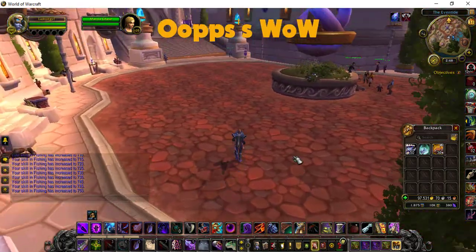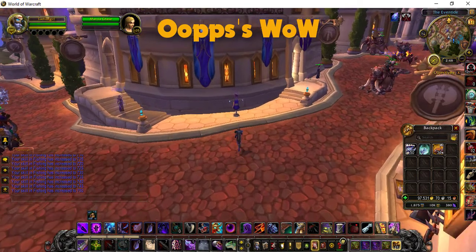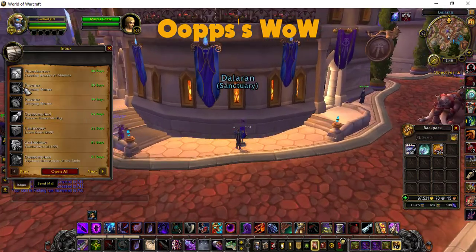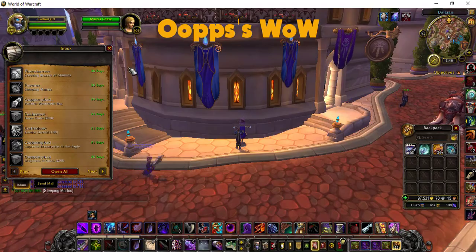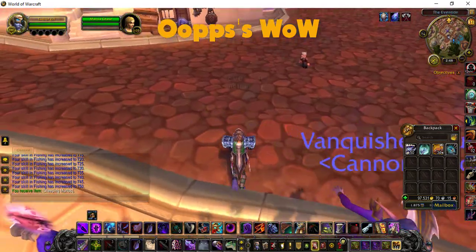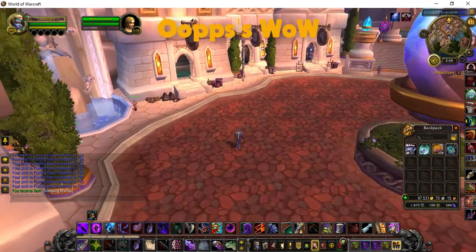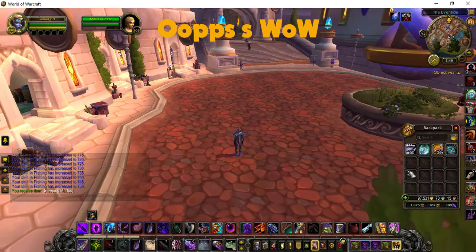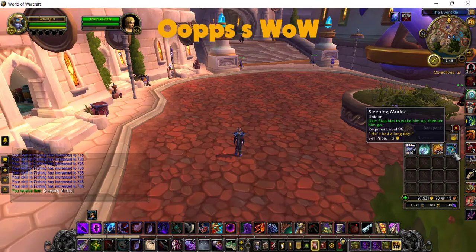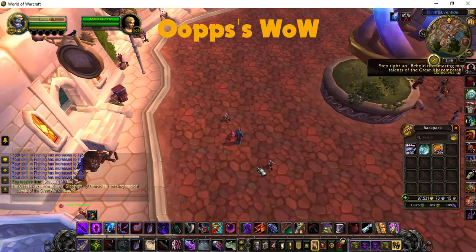Now on my server those little items cost around 4,000 gold, so it's also a way of making money. Something to remember with these is you can only have one in your bags at a time, so either use it or mail it to another toon. It will only let you carry one at a time. It's really easy - I'll just do one more and then I'll show you where the fishing part is.